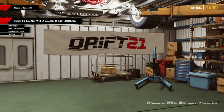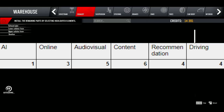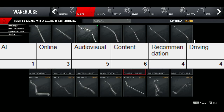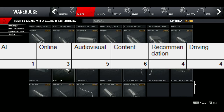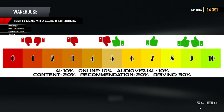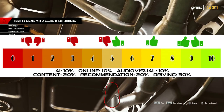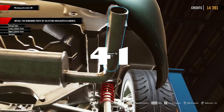Drift21 received a score of 1 for the AI, 3 for online play, a 5 for the game's audio visuals, 6 for the game's content, 4 for my recommendation of the game, and finally a 4 for the driving experience. Overall, after punching those numbers into my rating algorithm, I can award Drift21 an overall score of 41.